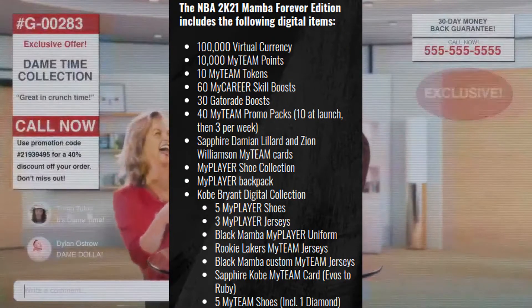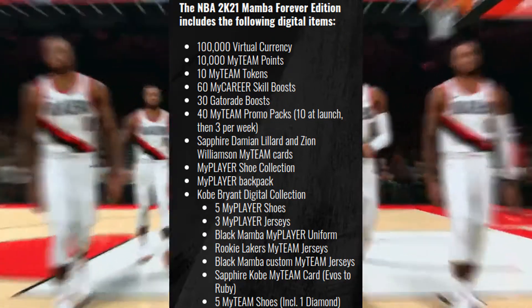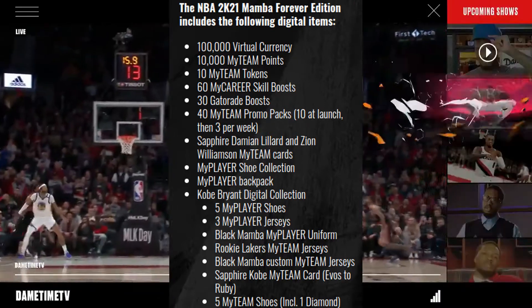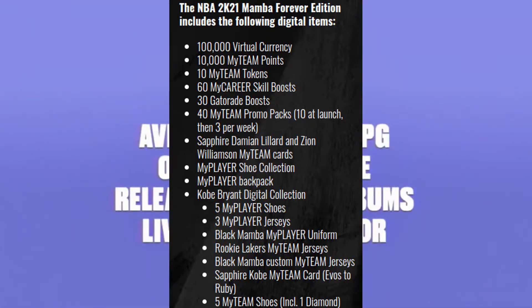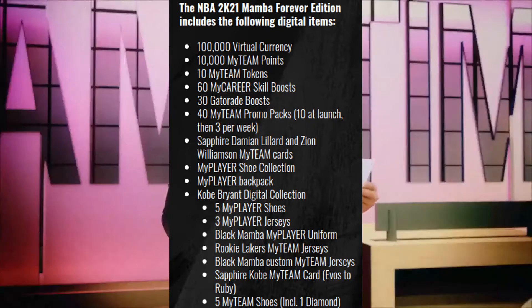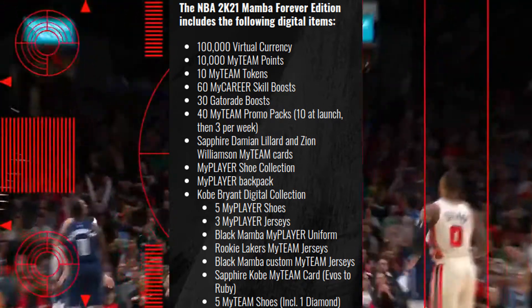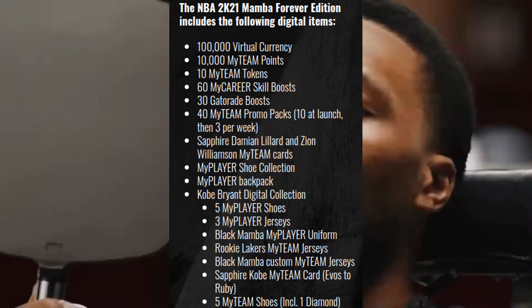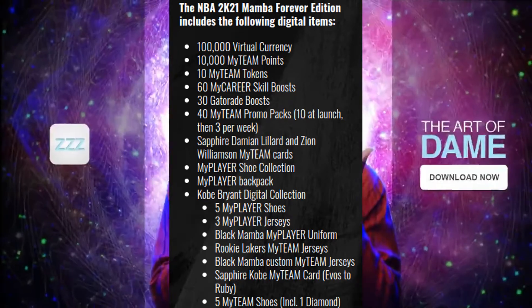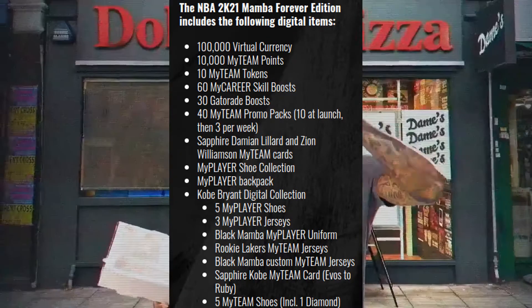You can pre-order the Mamba Edition right now on the Xbox or PlayStation store. For this edition you get 100,000 virtual currency, 10,000 MyTeam points, 10 MyTeam tokens, 60 micro skill boosts, 30 Gatorade boosts, 40 MyTeam promo packs — 10 at launch and then 3 every week. You also get a Sapphire Damian Lillard and Zion Williamson MyTeam cards, MyPlayer sheet collection, MyPlayer backpack, and a Kobe digital collection. Pause if you want to see all the other stuff.